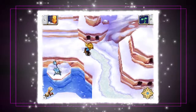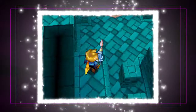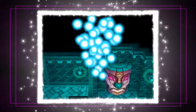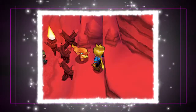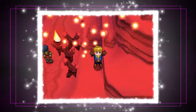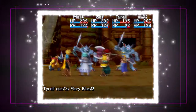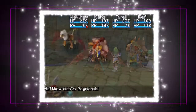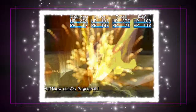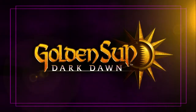So keep an eye out for all the djinn in the wild, then shuffle them around your party to see what classes they bring out in your heroes. Once you master the secrets of djinn and gain the most powerful synergy in Golden Sun: Dark Dawn, no one will be able to stand in your way. Good luck, heroes.